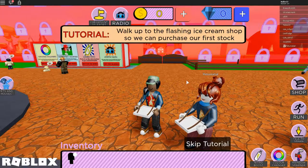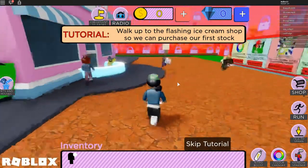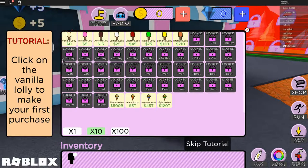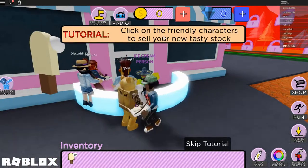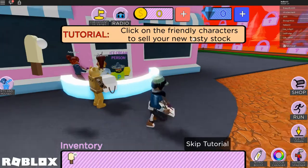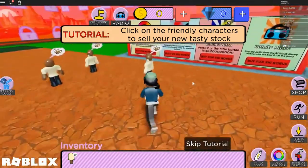We log in and get a tutorial: walk up to the flashing ice cream shop to purchase our first stock. Click on the times-10 button so you can buy 10 ice lollies at a time. We have no money so we have to buy the free stuff, then exit the ice cream shop. Click on friendly characters and sell your tasty stuff. There's an X at the top to close it.